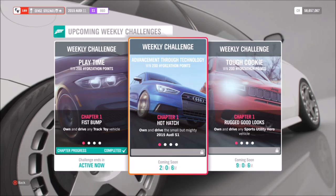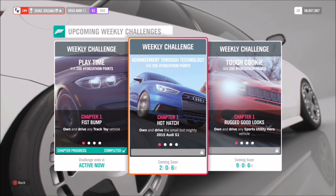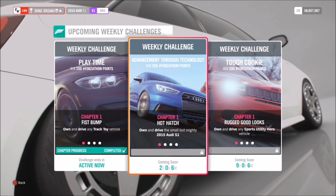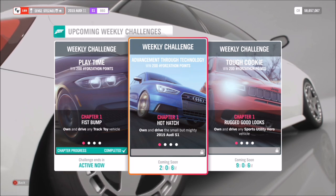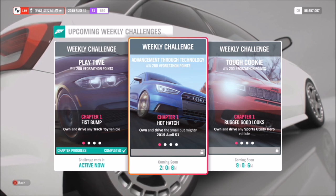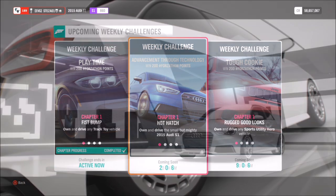Hello and welcome back to Everything Gaming. On today's video we're going through this week's Forzathon event called Advancement Through Technology, which revolves around using the 2015 Audi S1 — a pretty good car that already comes standard with four-wheel drive, also known as their Quattro system. So without further ado, let's get stuck in.